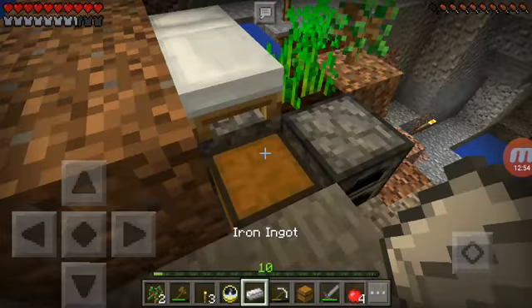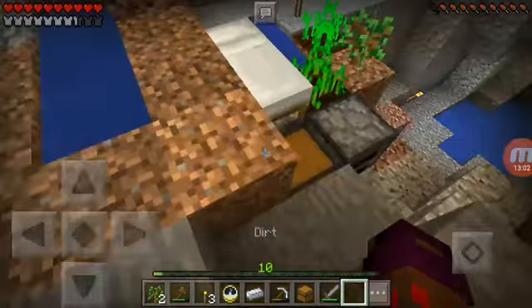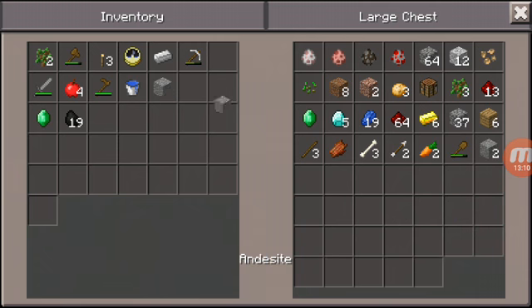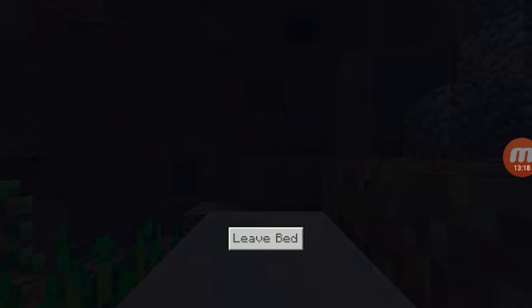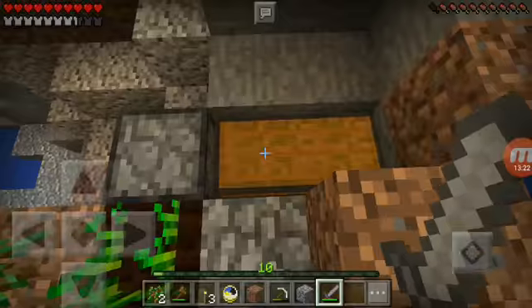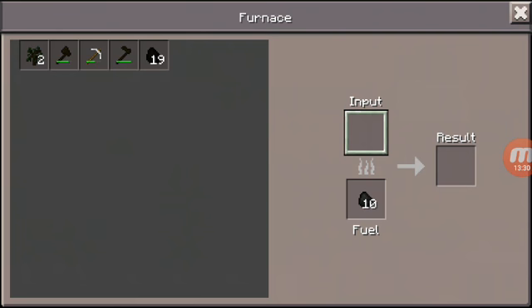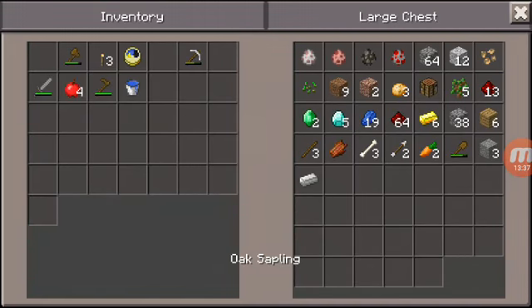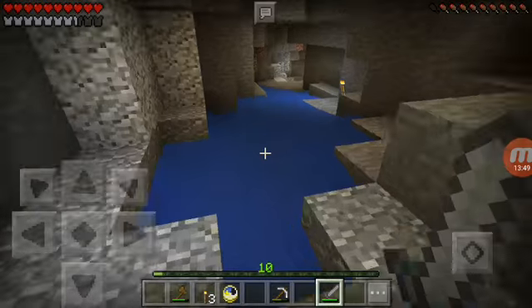I'm actually gonna place a piece of dirt right there so I can break the existing block and place our chests there — now we have more storage space, which is awesome. It's nighttime according to my clock. Hopefully I can get an item frame soon because I think the clock still works in an item frame — not entirely sure on that. We have five saplings, which is always nice, and our beetroots are once again almost grown.